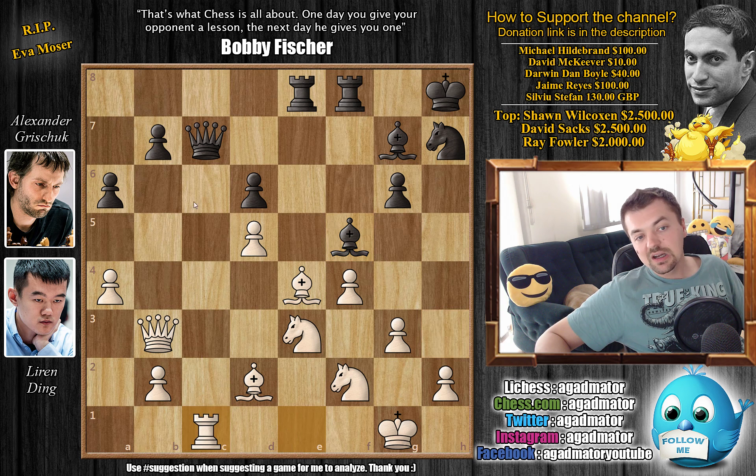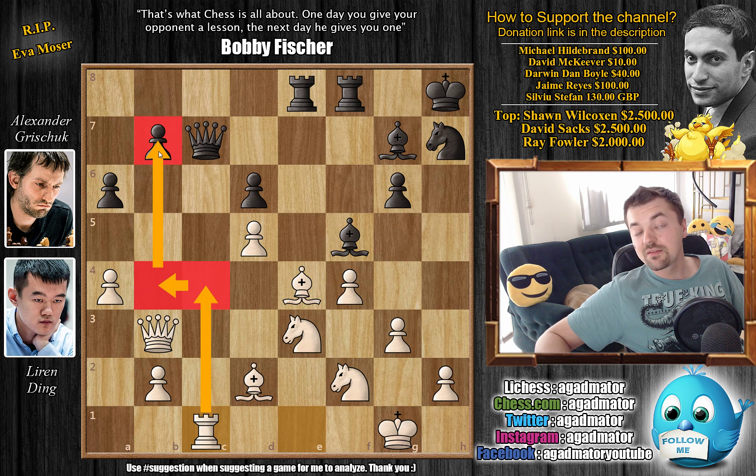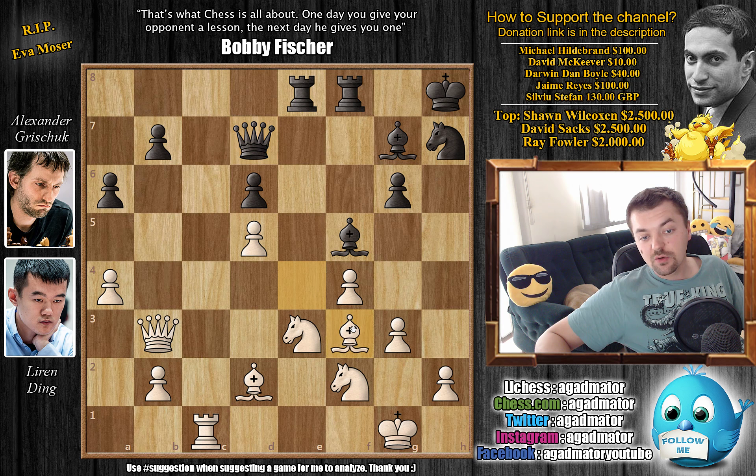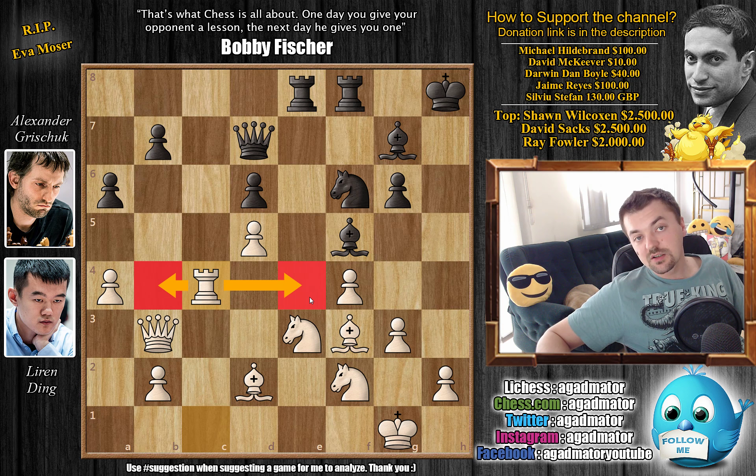First, rook to c1 — he attacks the queen, forces the queen to move, but also he's planning rook c4 to b4 to go after the b3 pawn. He definitely doesn't want to allow Grischuk's rooks to become active. So queen to d7, and now bishop back to f3 — he's not interested in any trades, he just wants to play rook c4, rook b4. With knight to f6, Grischuk now tries to activate his knight. And now rook to c4, which is just an excellent multi-purpose move — it prepares rook b4, but also adds another defender to the e4 square. You don't want to allow moves like knight to e4.